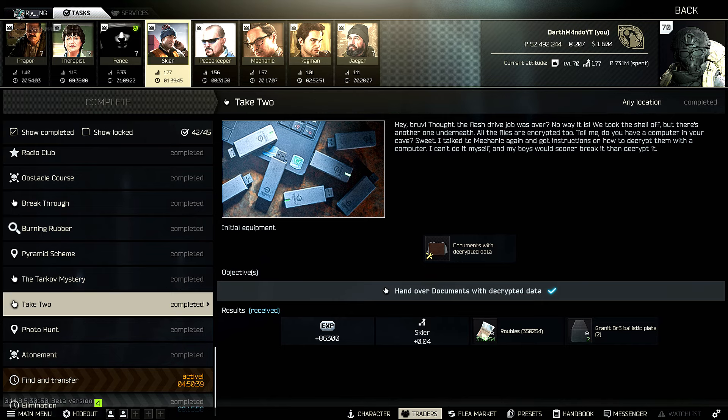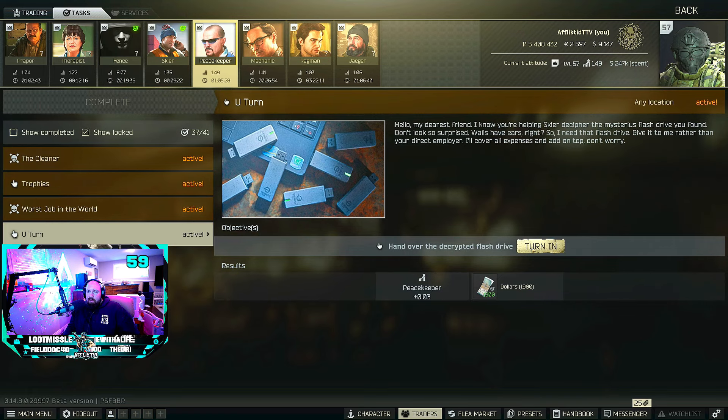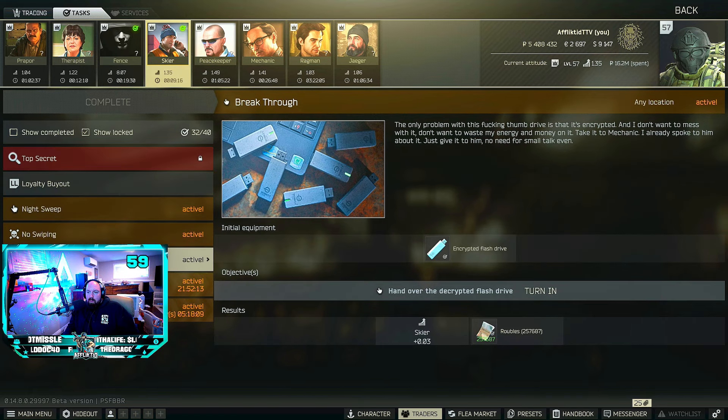Hey guys, this is a Skier task guide for Take Two. For this task you do have to acquire and hand over the documents with decrypted data to Skier. This task will become available if you choose to hand the decrypted flash drive over to Skier rather than Peacekeeper, which does actually seem like the better option due to the subsequent tasks that you unlock after this.